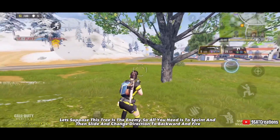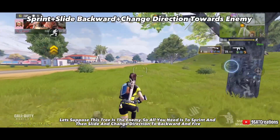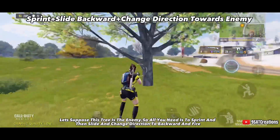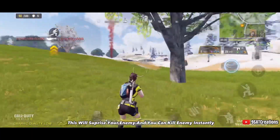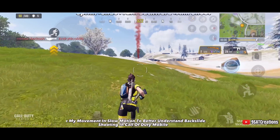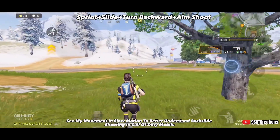Let's suppose this tree is the enemy. All you need is to sprint, then slide and change direction to backward, and fire. This will surprise your enemy and you can kill them instantly. Watch my movement in slow motion to better understand backslide shooting in Call of Duty Mobile.